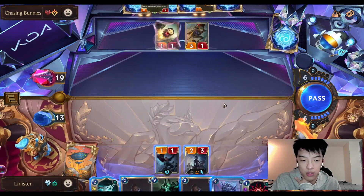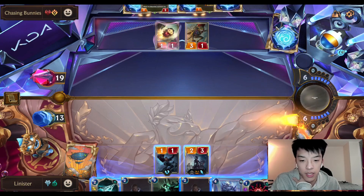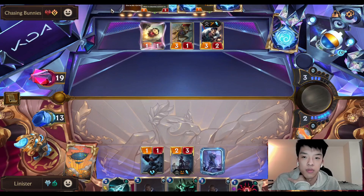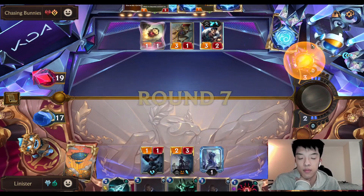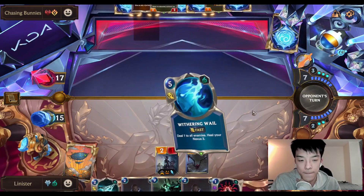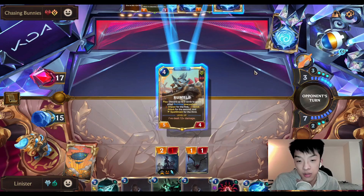What if we open pass? Because I still need to potentially pop a spell shield. I can Ravine this turn as well if I want to. Because we have Ledros, we can take this game to the late game. This is nice — even Rumble here is just like whatever. He needs Might as well as Rumble. It's a good top deck.